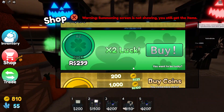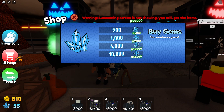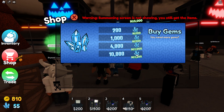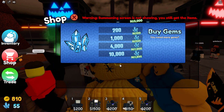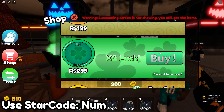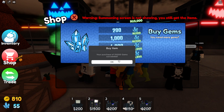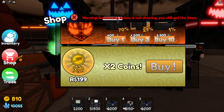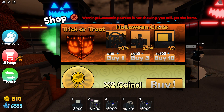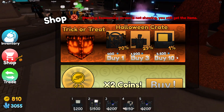With this new crate you actually have to buy Robux, and as you can see with 1500 Robux you can get 10,000 gems, which is kind of insane. We have to buy it — we have no choice. Let's go ahead and buy this Halloween crate. It says the summoning screen is not showing but you will still get the items.